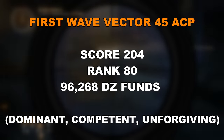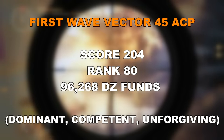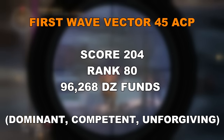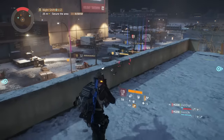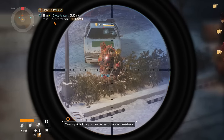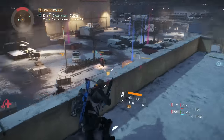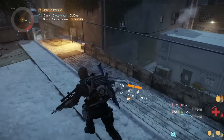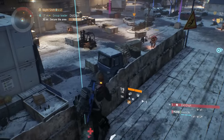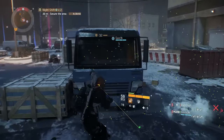For actual weapons, DZ3 has a First Wave Vector 45 ACP — gear score 204, rank 80 required, costing just over 96,000 Dark Zone funds. It comes with talents Dominant, Competent, and Unforgiving — very poor talents. The First Wave Vector is at the bottom of the SMG list; you'd be far better off with an MP5 or the AUG. With these talents, I'd stay clear.